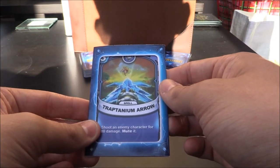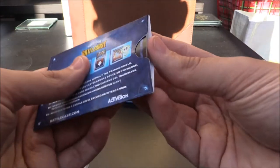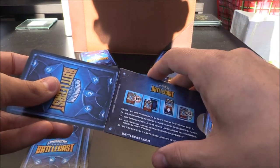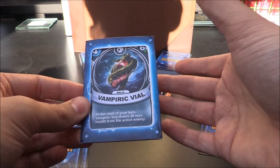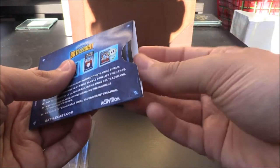Traptanium Arrow — that's a Snapshot three crystal spell. Shoot an enemy character for 80 damage and mute it. Next one up — this should be another rare. Vampiric Veil: an undead four crystal relic with 60 health. At the start of your turn, Vampiric Veil drains 20 max health from the active enemy.